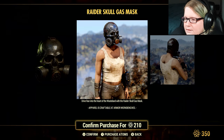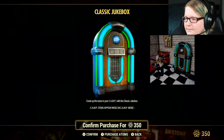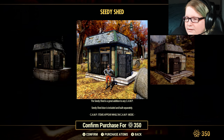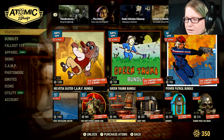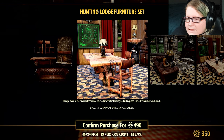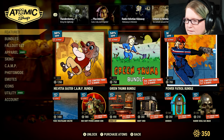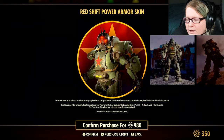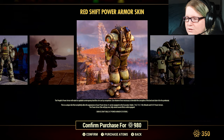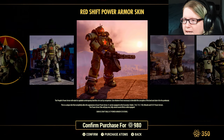30% off the Raider Skull Mask. 30% off the Jukebox at 350 Atom. 30% off the Seedy Shed — one of my favorite prefabs — at 350 Atom. 30% off the Lodge Sets at 490 Atom, which comes with the Hunting Lodge Fireplace, Table, Dining Chair, and Couch — pretty good deal. And 30% off the Red Shift Power Armor Skin for Excavator, Raider, T45, T51, T60, Ultrasight, and X01 Power Armors. It has a voice sound effect when equipped and that's 980 Atom.